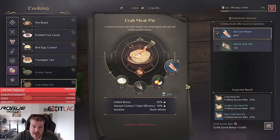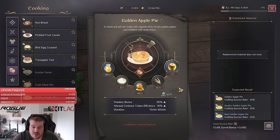Next up, what you always want to have running is the food crab meat pie. This gives you a 50% solent increase and 10% contract token efficiency. As a side note, all the great successes you get from crafting that food can easily be sold for a decent amount of lucent on the auction house.